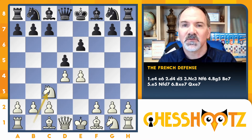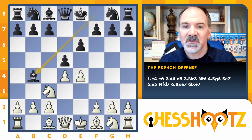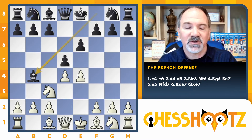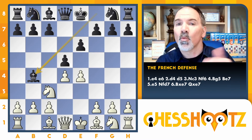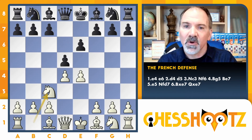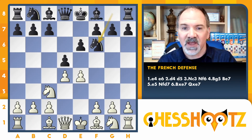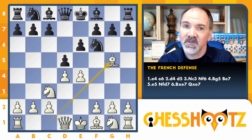Now black has two main moves. They could exchange, but they could also play bishop to b4. That's the subject of our next video, the challenge level video on the French Defense — this is called the Winawer variation. But we're going to look at another trap in the classical French, which is after knight f6.